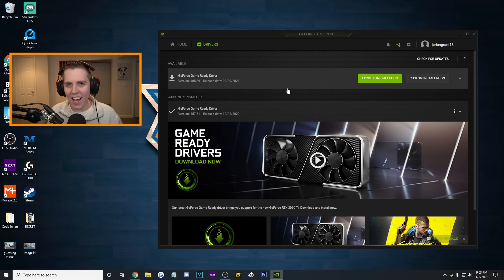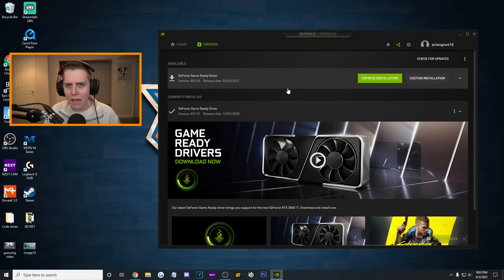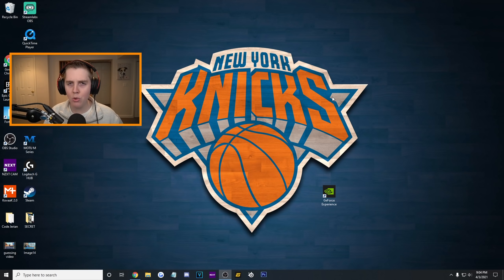Pretty darn easy, pretty darn quick. I feel like I'm going to get a lot of comments saying the game is now giving me the pop-up message telling me to update my drivers. All you need to do for that is press OK and it should go away after a few games. You can obviously go to the most up-to-date drivers, but according to AdamX and all the PC tweakers, they say use version 457.51 — that is going to get you the best FPS.